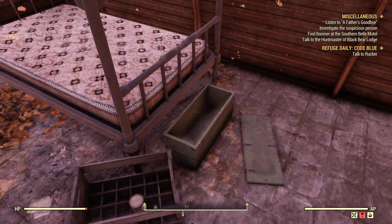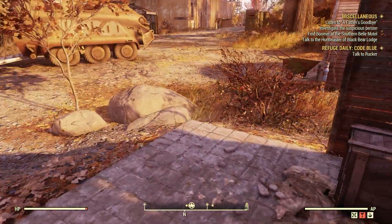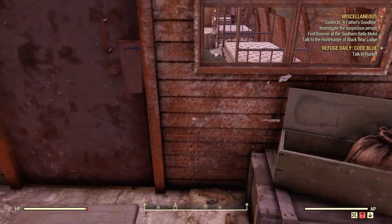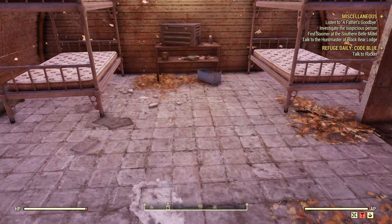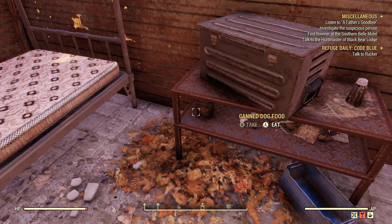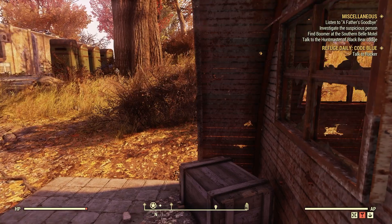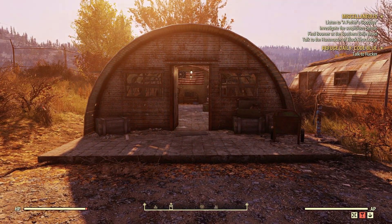We'll go inside this building here. Sometimes there's one on the bed, sometimes there isn't, that's fine. We'll go right here and there should be a military grade duct tape there, so we'll grab that. We'll go inside here and there's another military ammo bag right there. Perfect. Oh, is that dog food? We'll grab the dog food - can't resist the dog food. That's a very good, reliable source for ballistic fiber.